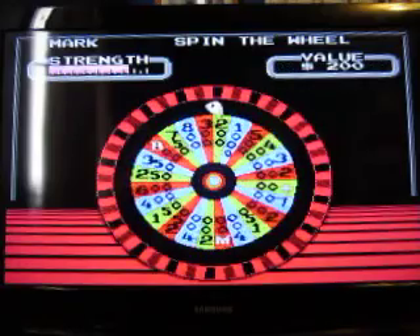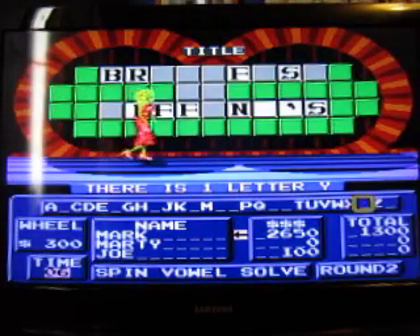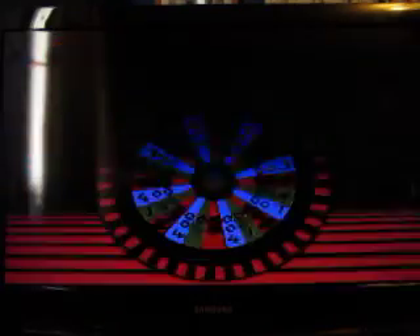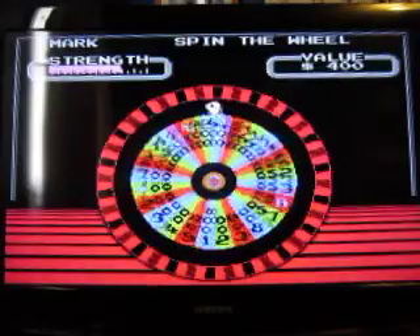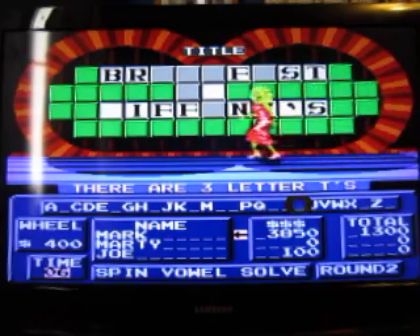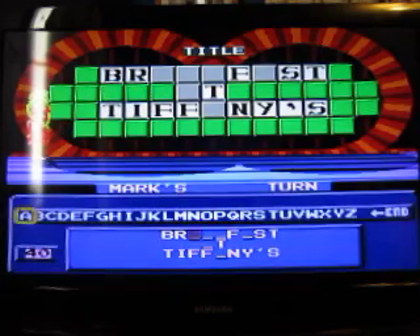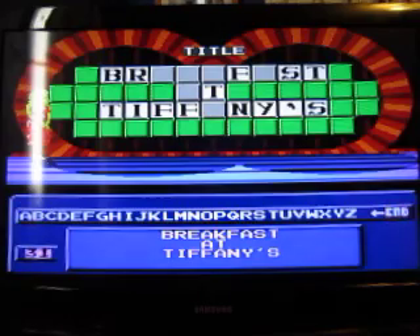Can we get the 1,000 this time? No, we cannot. 300. A Y — yeah, one Y. Can we lose a turn? Yes, we can. 400. Alright, let's get the T up there — there are three of them. And I would like to solve the puzzle. Breakfast at Tiffany's.